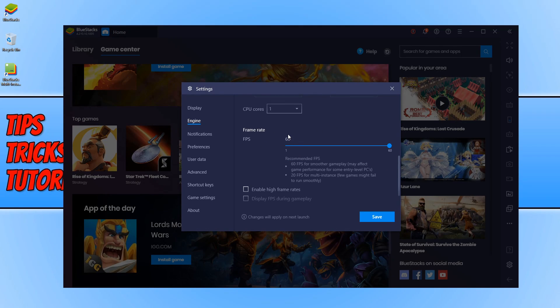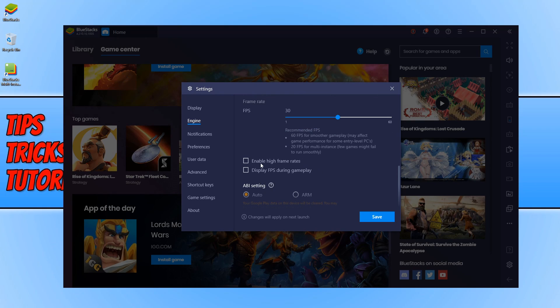Scrolling down more, we have Frames Per Second. Mine is currently set to 60, which makes gameplay very smooth but requires a lot from your graphics card. If you don't have a good graphics card or PC, it will lag and glitch. I recommend you turn it down to 30 — that's a nice number, and going lower will make games look stuttery. 30 is the minimum option you want for frames per second. You can also enable High Frames Per Second and toggle it to see if it helps. I also recommend you display the frames per second during gameplay when changing settings so you can keep an eye on your performance.